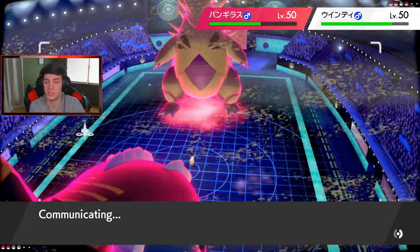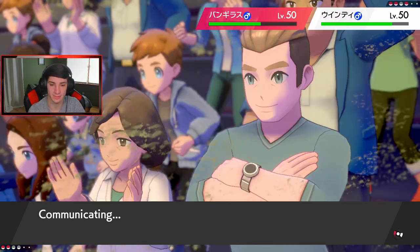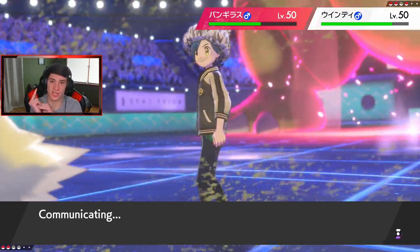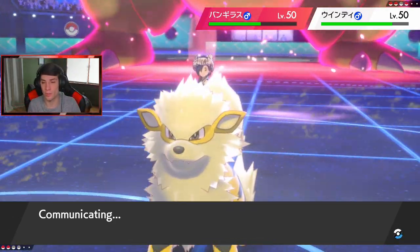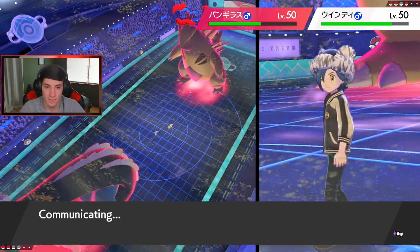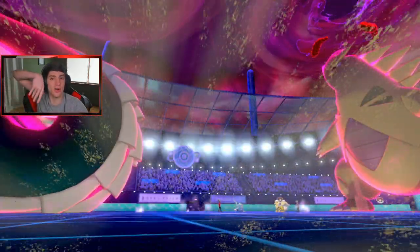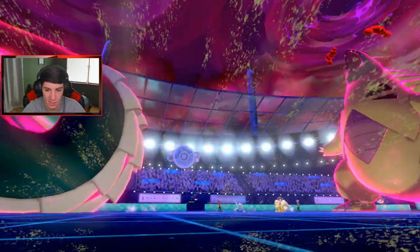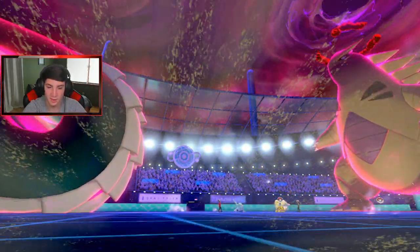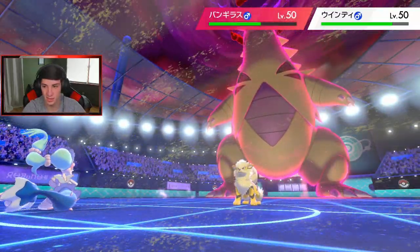Primarina should be slower with no speed EVs - this Life Orb Hyper Voice is going to be huge damage. I still have two more turns left on G-Max, so if I can take out T-tar or at least one of them I can roll out on the next Pokemon. Copperajah max guards - I kind of saw that one coming. I need this Hyper Voice to take out the Arcanine. Yes! Arcanine gone!